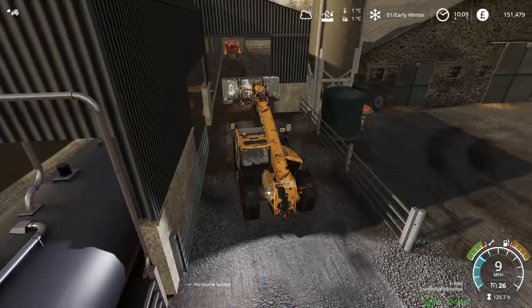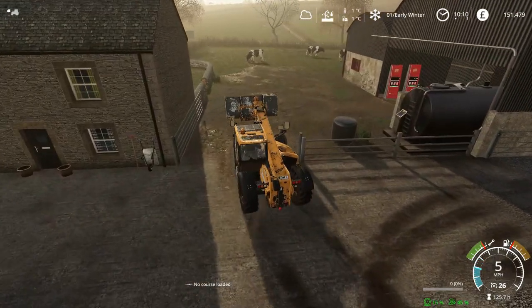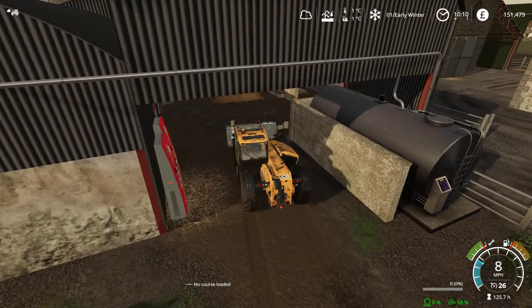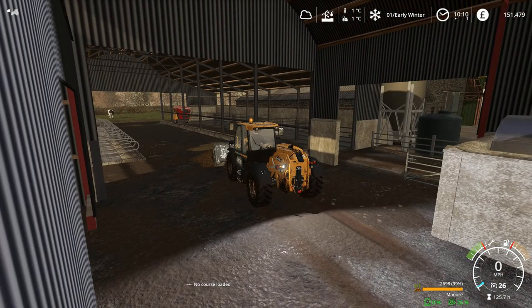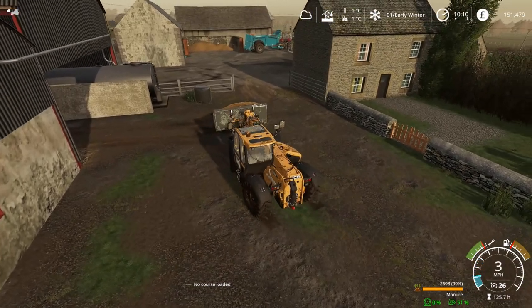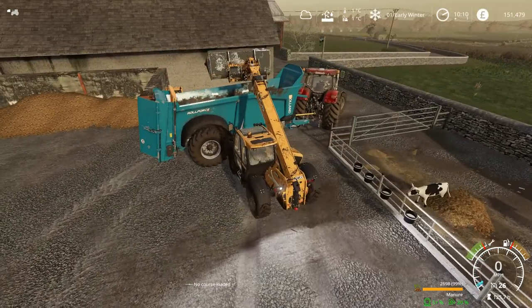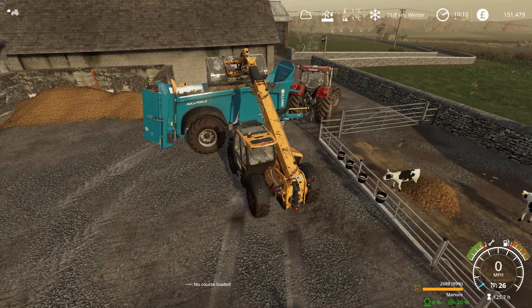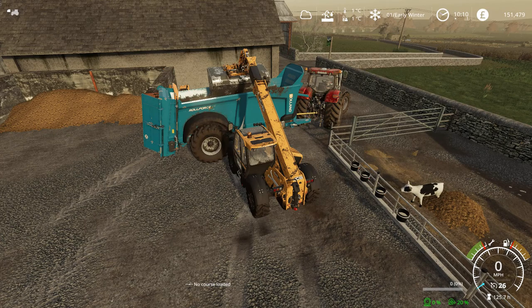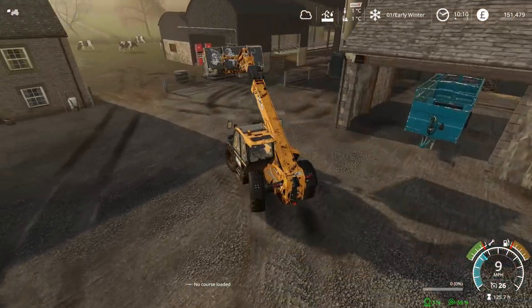Welcome back to Autumnwood everybody where the sun is shining and it is the first day of winter. It's one degree at the moment and my plan today is to send Baldrick off to do some drilling and we are going to do some muck spreading with the Puma. We're going to send Baldrick off with the Optum in a minute and take the Puma for ourselves to muck spread.